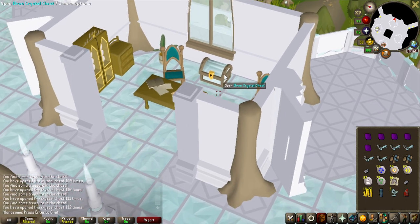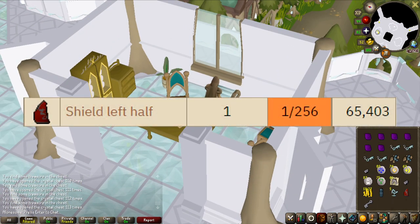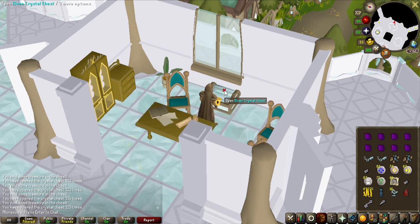Very nice, another roll on the dragon table — which is a 1 in 256 for a specific item — and that is the shield left half. Not worth too much, 65k, compared to the dragon plateskirt, but pretty nice to get uniques.